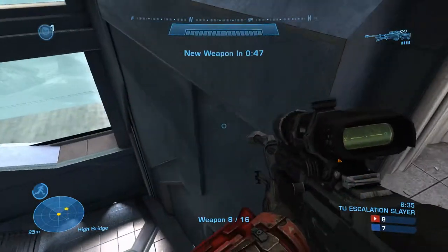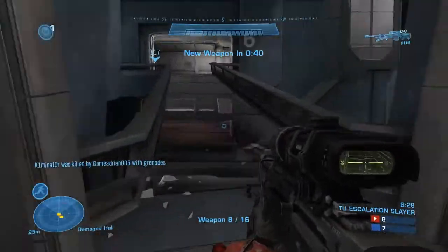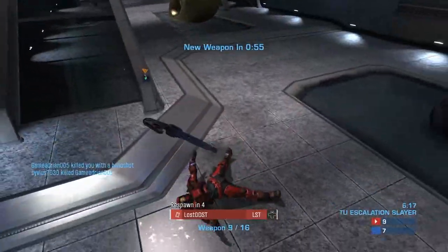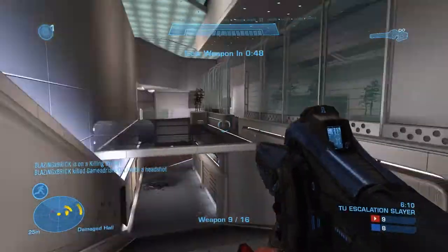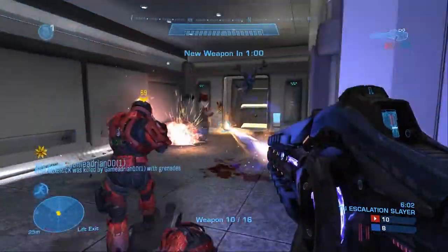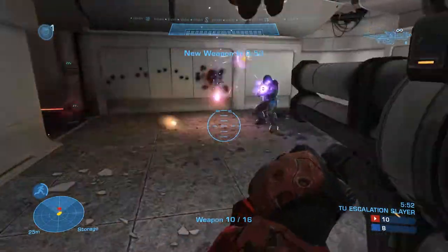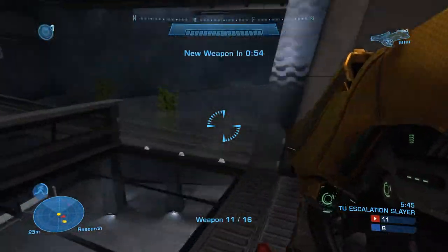Alright, the sniper should be kind of easier to kill with as well — I just gotta stay at a distance and pick someone off. I'm kind of doing the opposite of what I say all the time, but somehow it's working out. Now we got the sentinel beam. Oh, rocket — okay, this one should be easy. Focus rifle is a little more tricky. Rocket should be easy — yep, there we go. Fuel rod is a little bit harder, essentially the rocket launcher just a tiny bit harder to use.